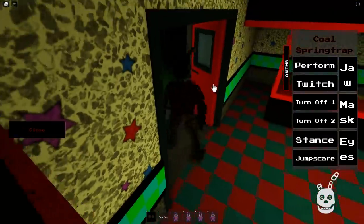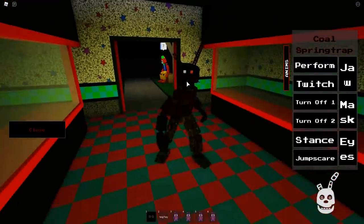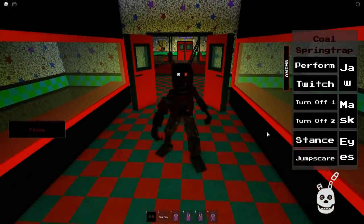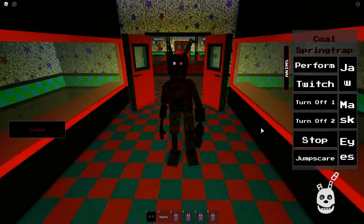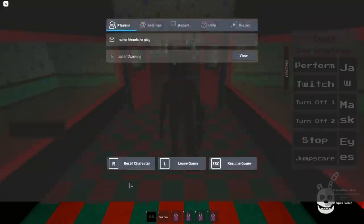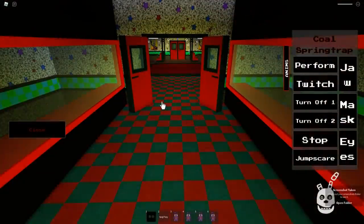You can't really see his face when the mask is off — it's very very dark — but there you go: Coal Spring Trap. That's insane, that's so cool. I want to get a good look at him. The doors refuse to close, so this is probably the best look we're gonna get at this guy.